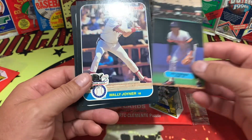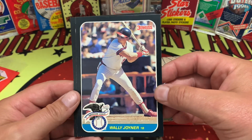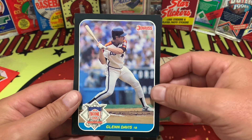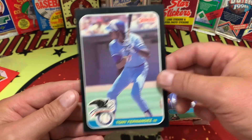And then our cards here — let's go with the cards first. These are mid-jumbo. We got a Wally Joyner, pretty nice. Glenn Davis right behind him — really cool. And how about a Tony Fernandez as the third card right there.